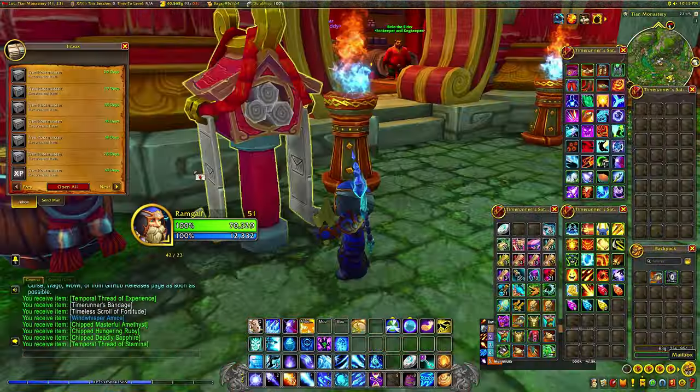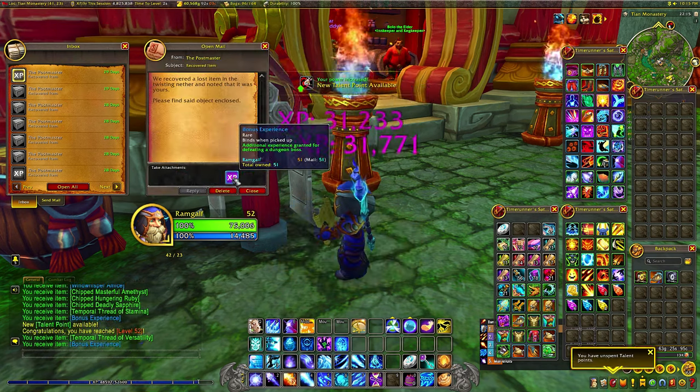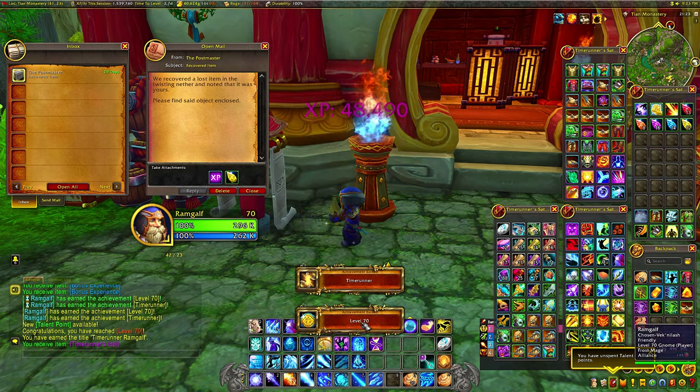Once you've reached around level 51 and have a good XP bonus on your cloak, go to the mailbox and open up your mail — that's when the magic happens. You open all the mail, collect all the XP tokens, and you just rocket straight to level 70. That's how you do it!